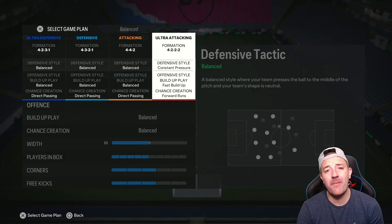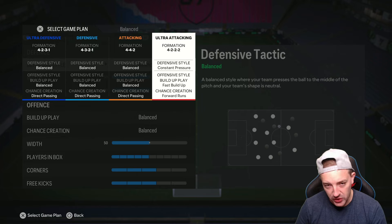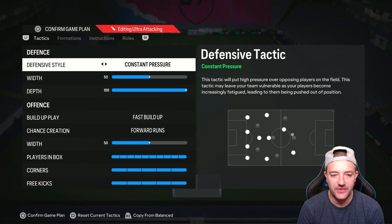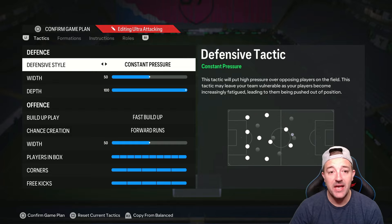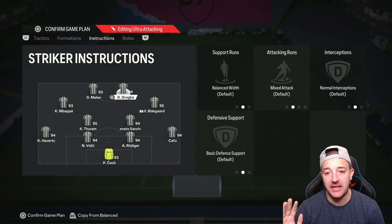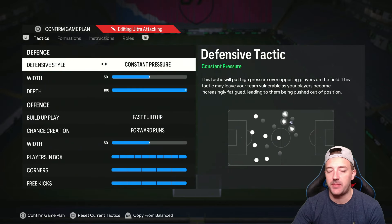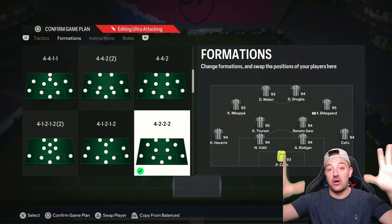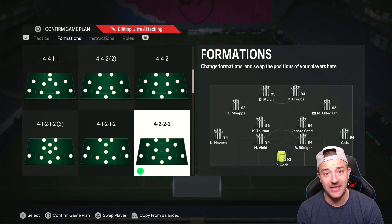My final formation - if I'm losing in the 80th minute and just need to send everyone - is the 4-3-3 ultra attacking: constant pressure, 50 width, 100 depth, fast build up, forward runs, everyone in the box, everyone for corners and free kicks. I play completely balanced tactics with no custom instructions on these, because with 100 depth and fast build up and forward runs, they're just going to go gung-ho forward anyway. Only run this if you really need to score a goal.